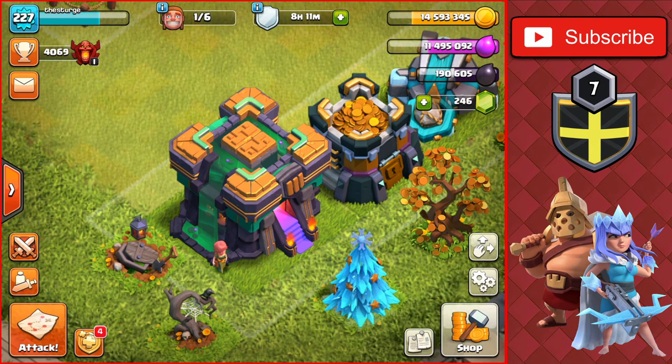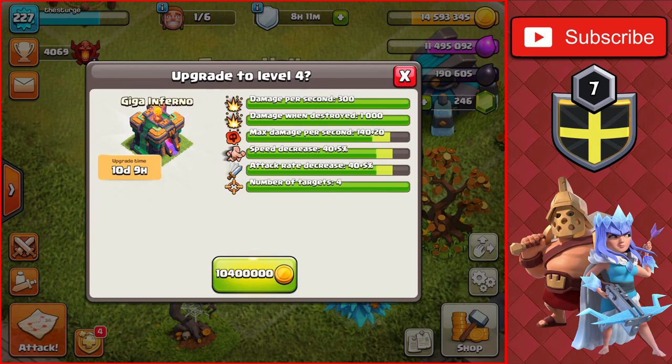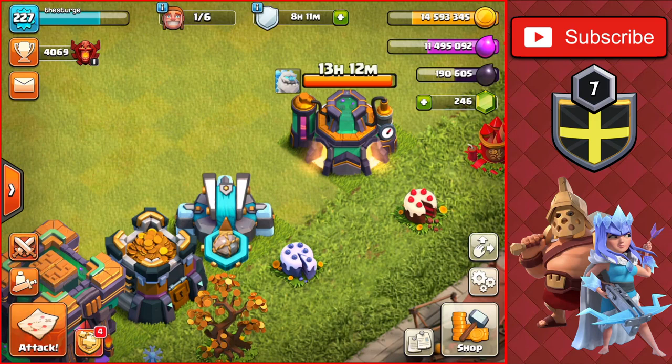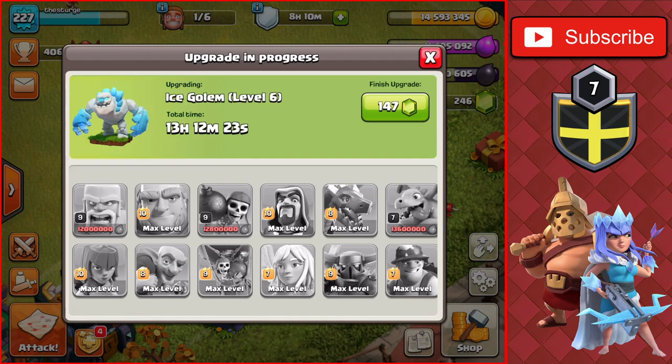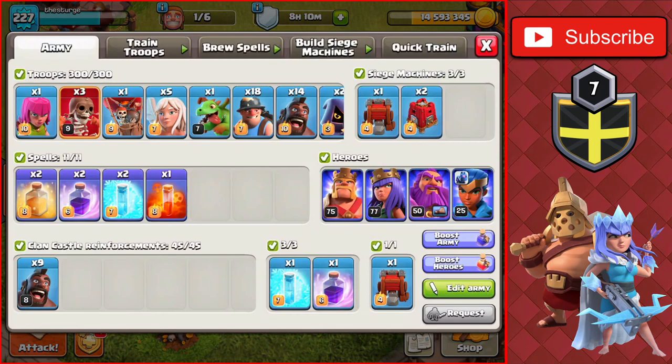Right now we have one out of the six builders available on the base. That's because we had the Town Hall finished to level three about an hour ago, so we have to get this going once again up to level four — a 10.4 million gold upgrade. We'll get that going as well. We have some other upgrades we can get going here on the base, with some builders becoming available within the next day.